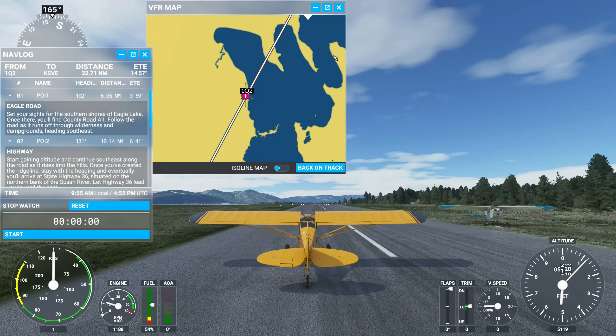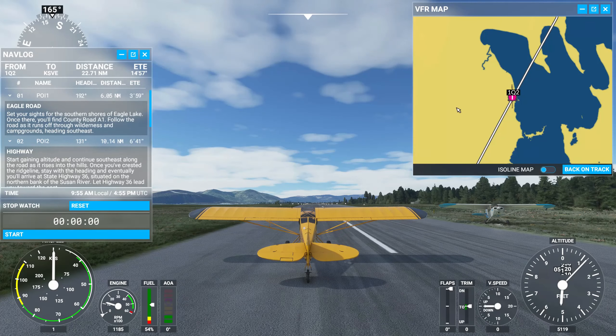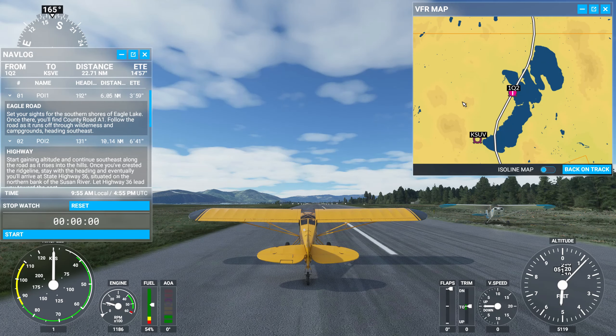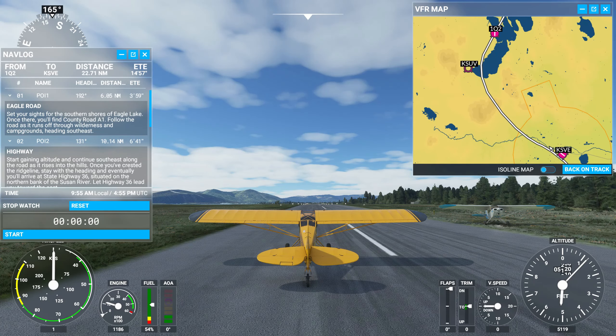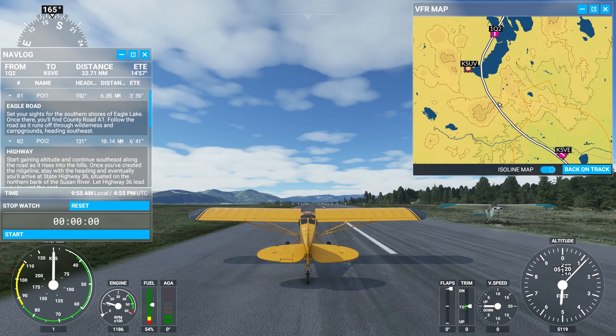We are outside. We'll move the map. We are going from 1Q2 to KSVE — total 22.71 miles. There is some elevation change; we have to go over a hill, so I'll probably want to do a little climbing. I'm not sure how much.